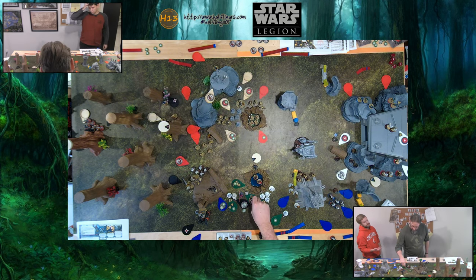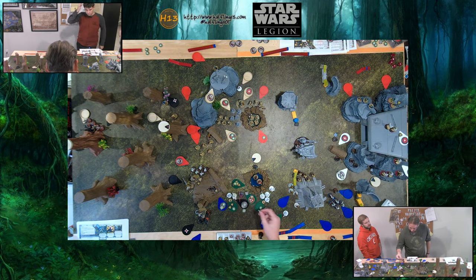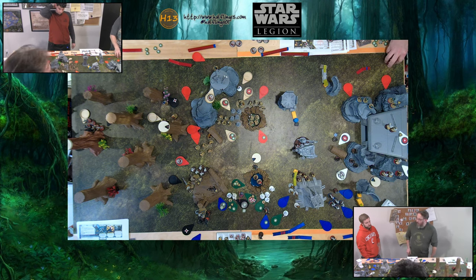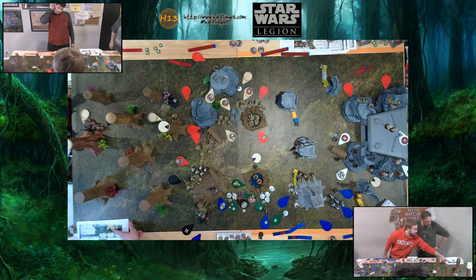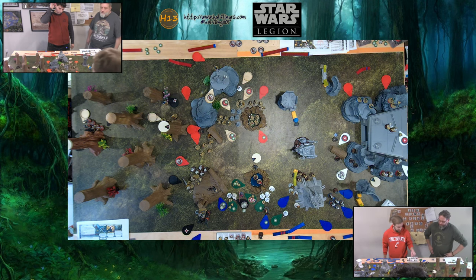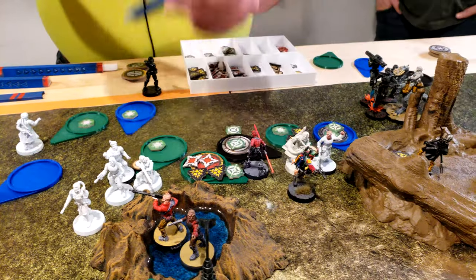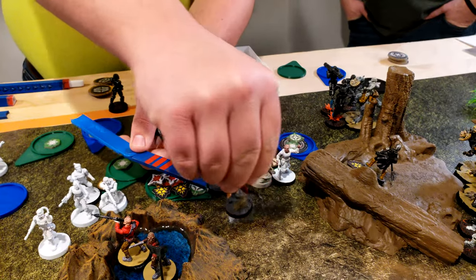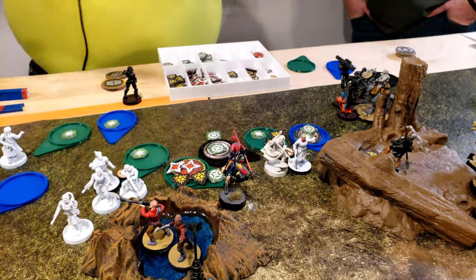When you take damage you gain an anger token — that'll be relevant to the future. Flying over to here in front of the other Boba Fett. Is he intending to engage? No, he's not touching. He's going to come over here a little bit, so he has a little bit of cover, and then shoot those core units — the red hat ones.